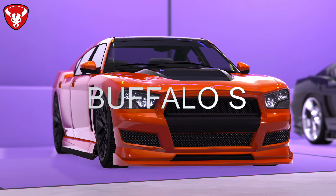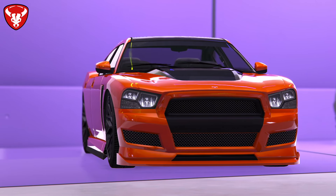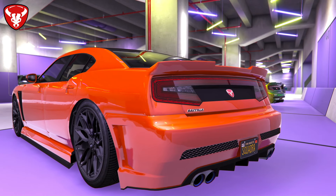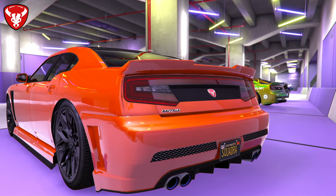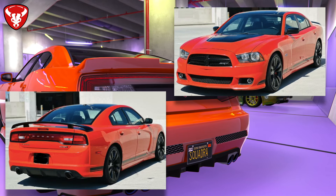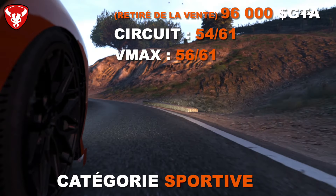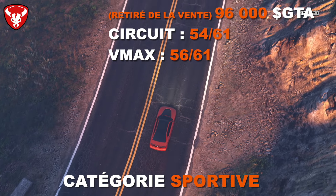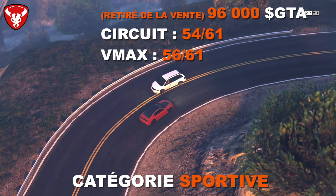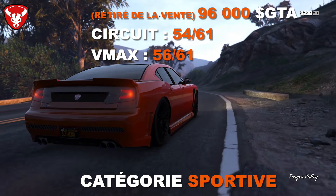La Bravado Buffalo S est une version modifiée de la Buffalo avec des feux arrière et avant différents. C'est la voiture de Franklin dans le mode histoire, inspirée de la Dodge Charger SRT8 des années 2010. Elle a été retirée de la vente et coûte 96 000 dollars. En performance : 54ème sur 61 en circuit et 56ème sur 61 en VMAX — un peu mieux que la Buffalo normale.